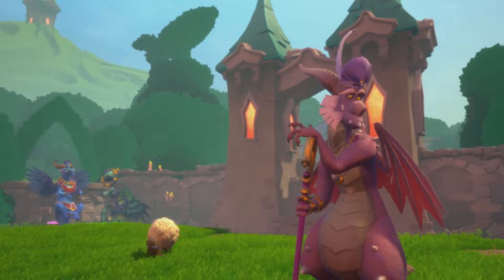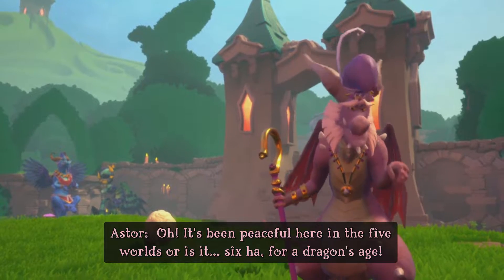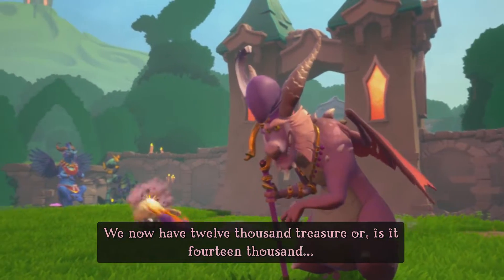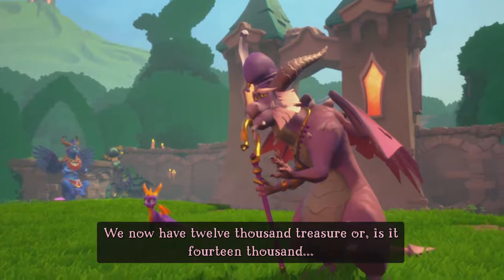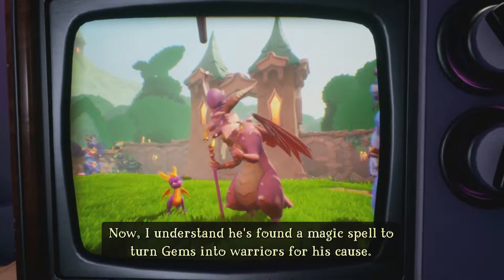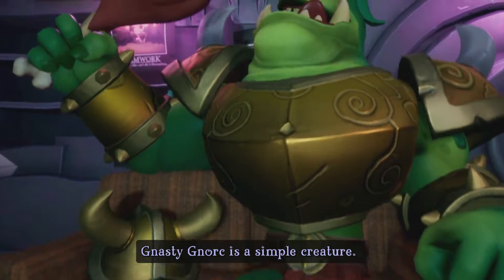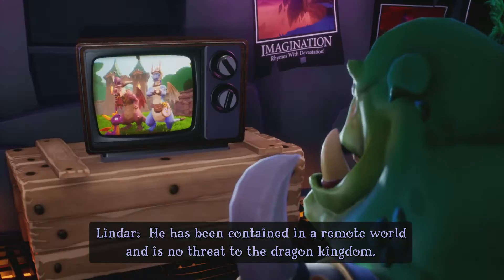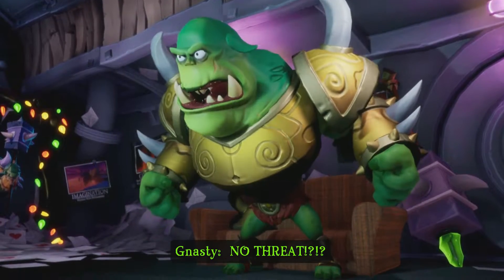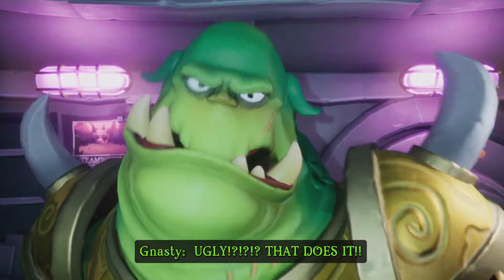It's been peaceful here in the five worlds — or is it six — for a dragon's age. We now have 12,000 treasure, or is it 14,000? What about this Gnasty Gnorc character? I understand he's found a magic spell to turn gems into warriors. Gnasty Gnorc is a simple creature — he's been contained in a remote world and is no threat to the dragon kingdom. Besides, he is ugly. Ugly? That does it.